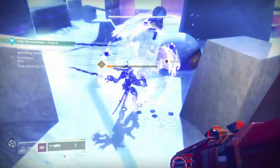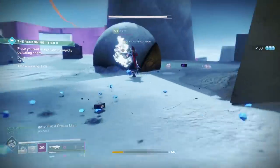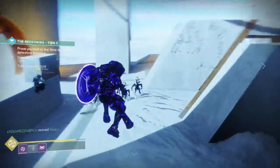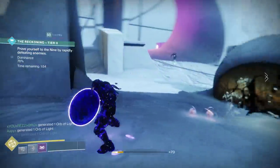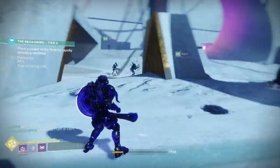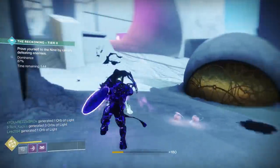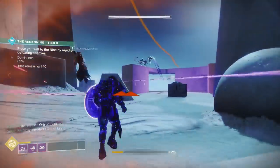A couple of quick tips for modifiers. When you see Brawler, which increases melee damage, remember that some supers like the Sentinel Titan count as melee, so prioritize those. For Grenadier, there are exotic armor pieces that let you have two grenades at once, and the Striker Titan has a subclass perk for two grenades as well. Two grenades plus Grenadier is absurd. Try to prioritize those beneficial modifiers when creating your build.